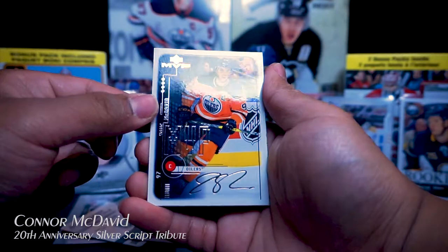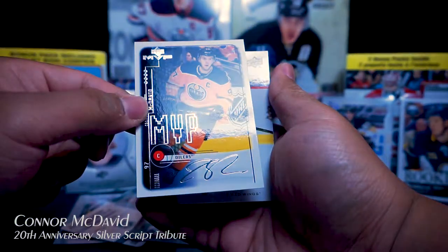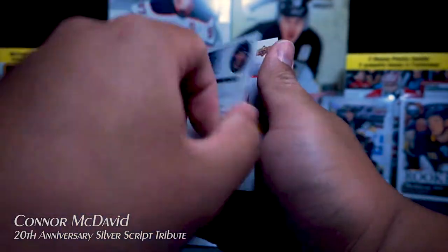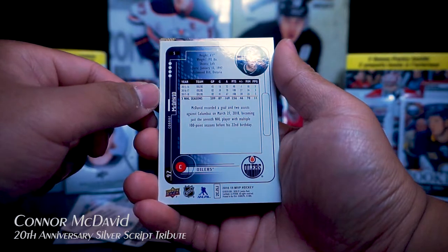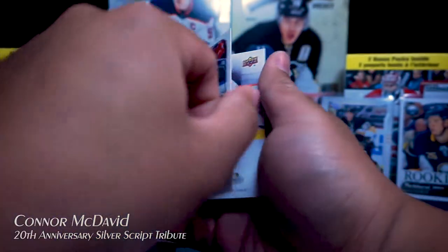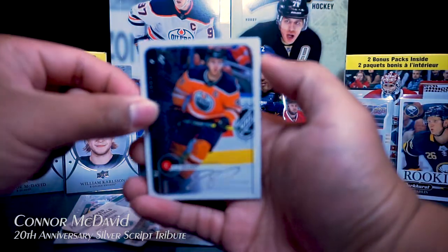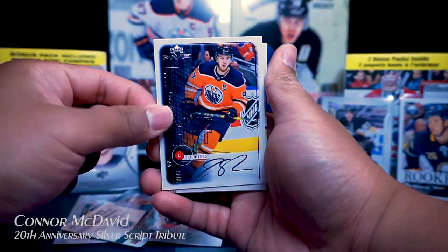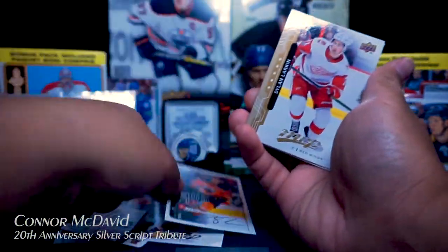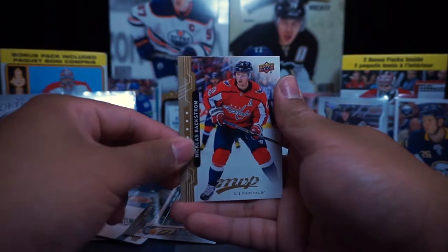Luke DuPois, Matthew Kachuk — ooh, what is this? An MVP silver script fancy-looking card of Connor McDavid! Never seen this one — I don't know if this one is a short print, but it looks really cool. Connor McDavid's signature at the bottom there. Dylan Larkin, Nicholas Backstrom.